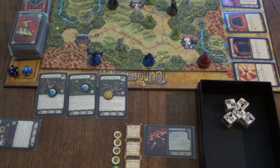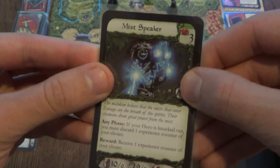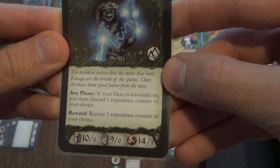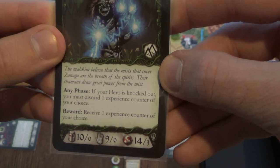During the last turn we didn't have to encounter a roaming adventure because we already had an adventure for that turn. If you have an adventure you can skip the roaming check, but if you just move into an open space you have to check the roaming track. We now draw a green challenge — that is a Mist Speaker. He has three health, so this guy could be dangerous. The flavor text reads: 'The Makhon believes that the mist that covers the naga are the breath of the spirits. Their shamans draw great power from the mist.'